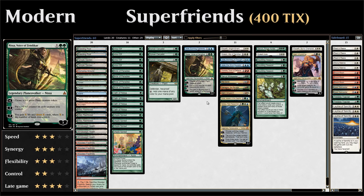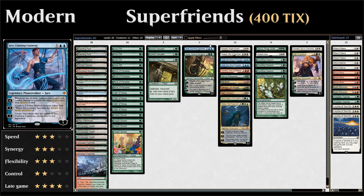We have Nissa, Voice of Zendikar, which is good at making plant tokens — and of course any planeswalker that makes creature tokens synergizes nicely with Doubling Season. We have Jace, Cunning Castaway, probably the most synergistic planeswalker with Doubling Season: you can ultimate it right away, make double the Jace tokens, those Jace tokens can make even more Jace tokens, giving you an infinite amount of Jaces that can then make an infinite amount of Illusion tokens.